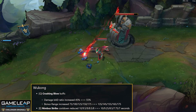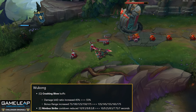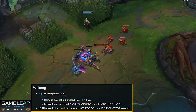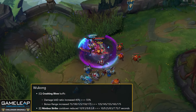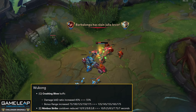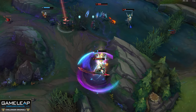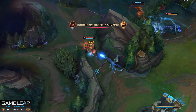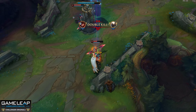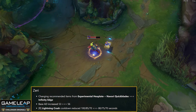Wukong's Q bonus range goes from 75/175 to 135/175 — he almost doubles his Q range, which is a little insane. Q damage AD ratio goes from 45 to 55. Q cooldown goes from 10/8 seconds to 10/7 seconds. That 75 bonus range on the Q is going to be annoying for top lane opponents. Wukong hasn't been played top lane since the jungle changes; Riot seems to be trying to bring him back home to top lane with this Q buff.